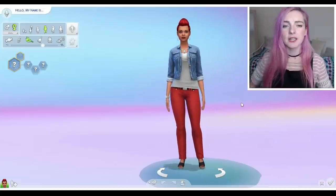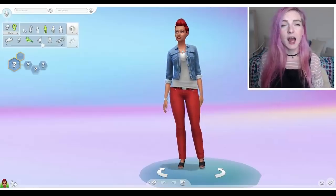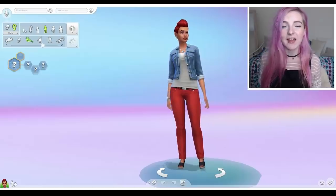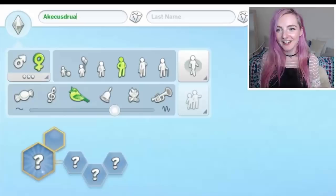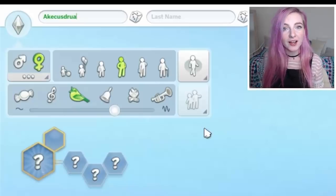So to start off we should give our sim a name, and I'm gonna have to try and type this blindfolded. I would love to call her Alexandria, so let's see if we can manage that. Oh my gosh, this is so hard! Her name is now Akakustrua.